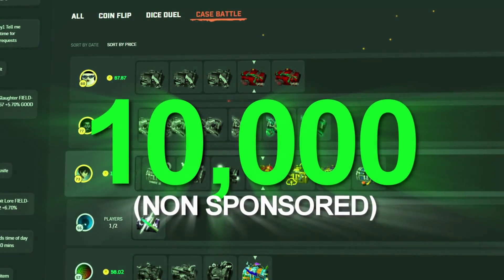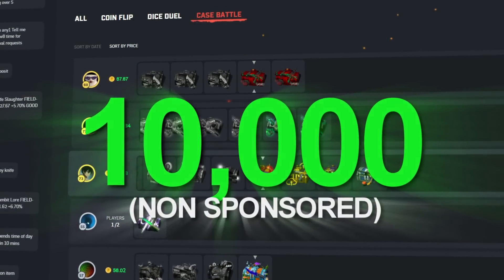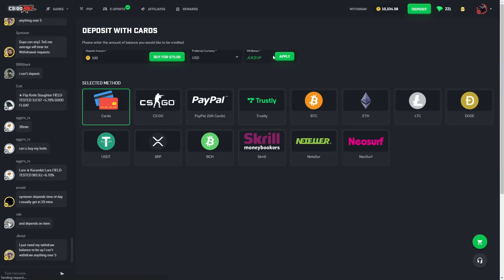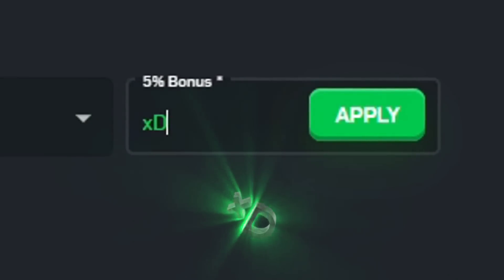Yo! Good evening! Hello! Cheers! Welcome back everybody to Cisco Rolly Roll. We have a 10,000 coin non-sponsored balance to play with, and as always if you guys want to juice up on Cisco you can use promo codes RIM or XD.